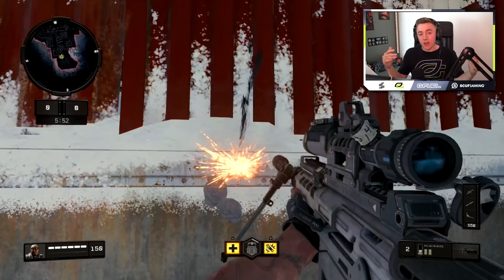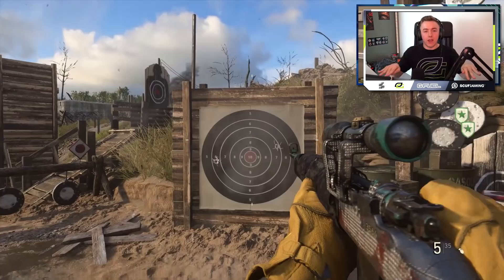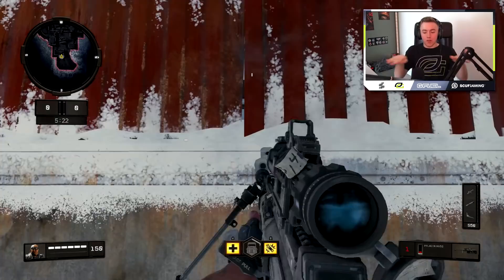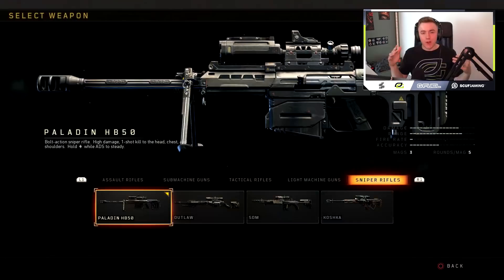Point number three follows on from point two: they've added recoil that moves your centered point higher every single time you shoot. In previous Call of Duty, if you lined your horizontal crosshairs on a plank of wood and fired, the gun would recoil and level back to that same point. On Black Ops 4, every time you fire your crosshair ends up higher, and then higher again — so if you're moving and shooting, you have to constantly pull the crosshair back down.